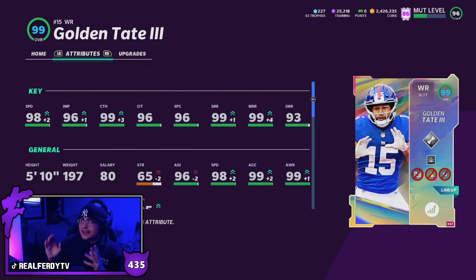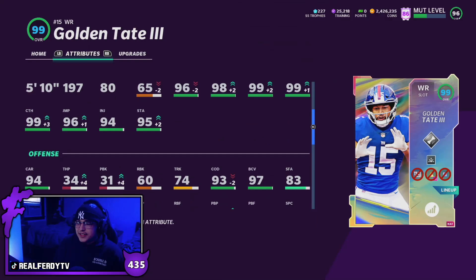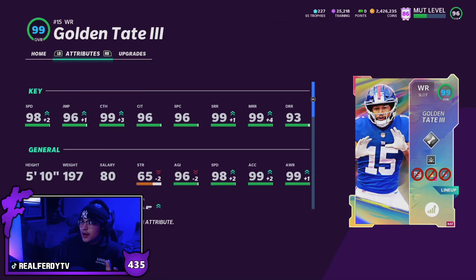Golden Tate has 94 carrying compared to Santana Moss who I believe has around 73 carrying, so this is a big upgrade as a ball carrier. The COD is there, the juke move, the break tackle — this guy's going to be very solid. I know just because it is Golden Tate people are going to overlook him, but this is definitely a top-tier card in MUT right now. He could easily slip into the top five, though there are going to be so many new receivers coming out tomorrow that Golden Tate will probably get washed out.